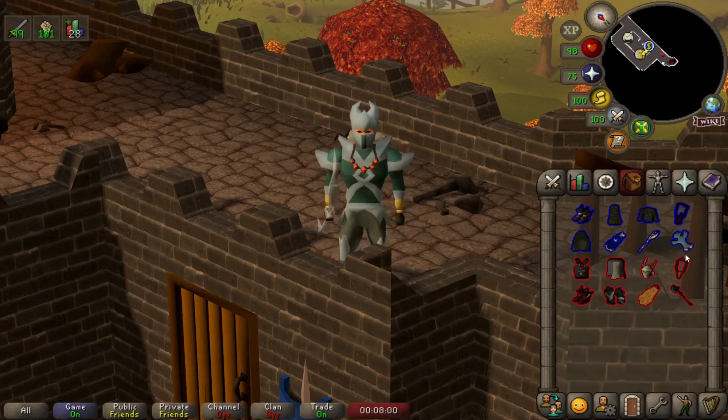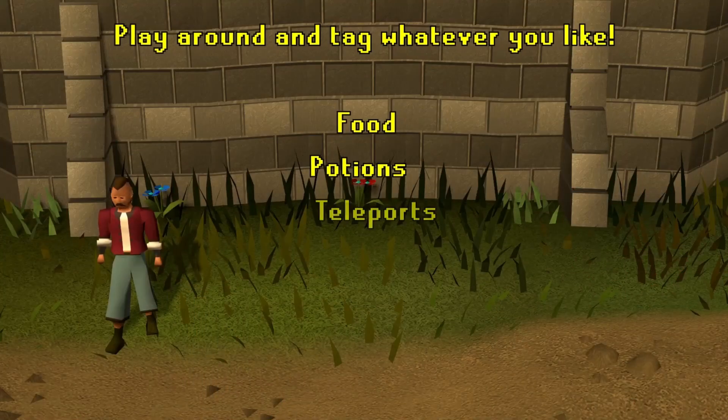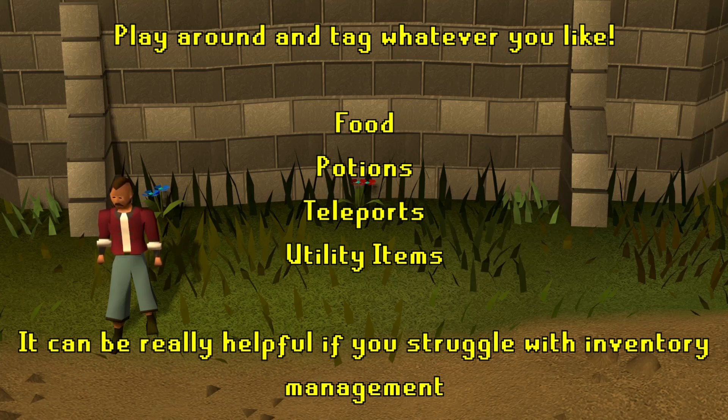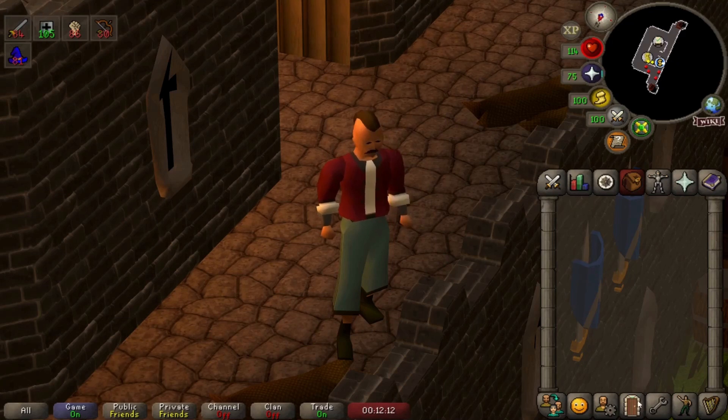If you've got a spec weapon, I sometimes even tag this with yellow just to make things super clear. It's not just limited to gear and switches though — potions and food can be marked too. This is pretty useful for getting to grips with techniques like combo eating, where you use three different health-restoring items at the same time.